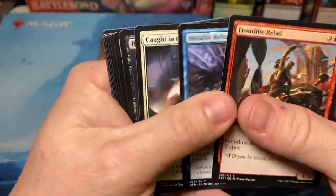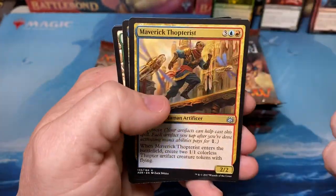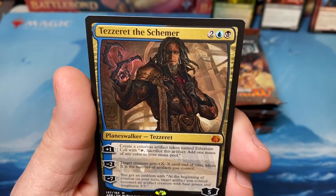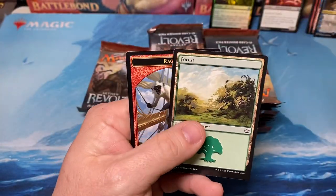I'm getting ready for New Year's Eve - me and the lady friend are going to go spend a couple days in the mountains. Second Planeswalker mythic - Tezzeret the Schemer. Look at that claw on that guy. Looks like he'd rip your head off. Very good.